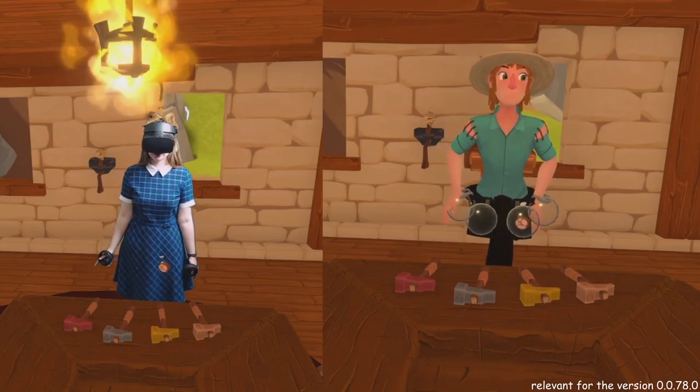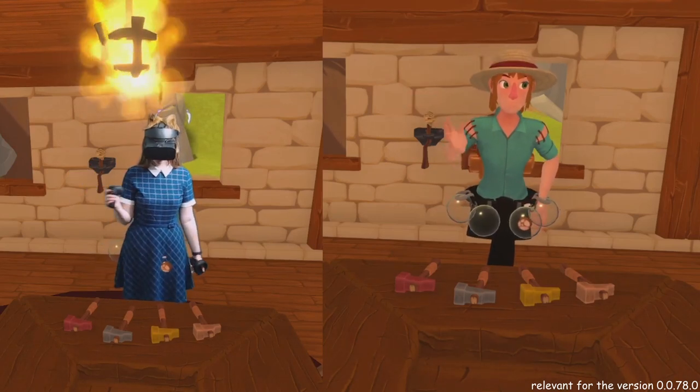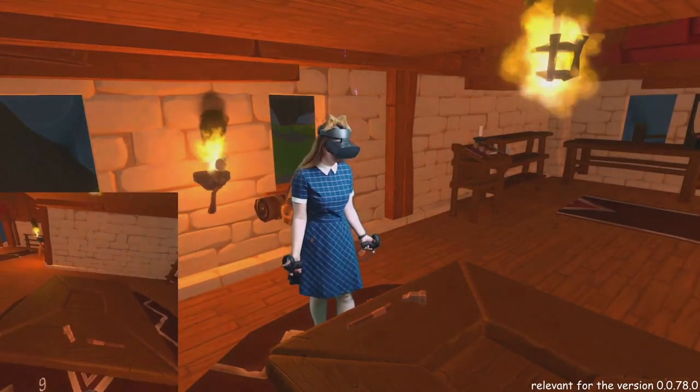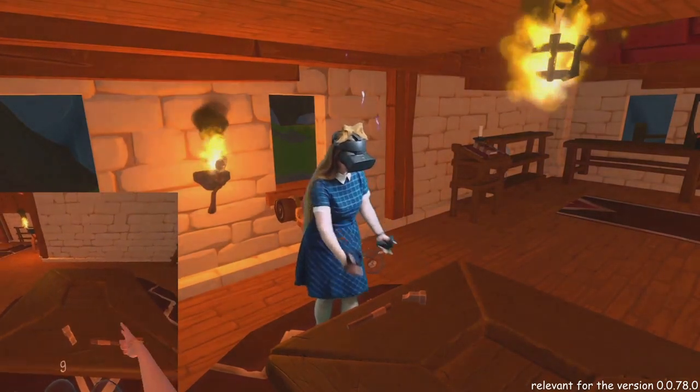Hello guys! I'm Foxy! Today I'm going to show you how to make a hammer in A Township Tale. There are two things you need to make a hammer: a hammer head and a handle.